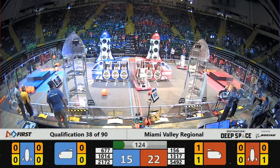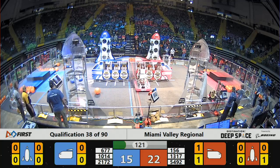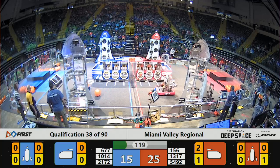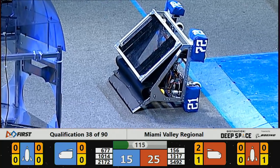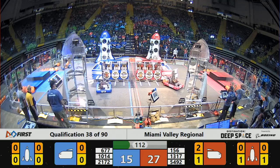Taking a look at what teams are deciding to do on the Red Alliance, it is 156 and RPM deciding to take on some hatch panels and load that onto their rocket. Meanwhile, on the opposite side, it's Bad Robots.